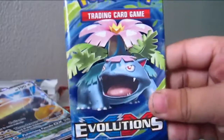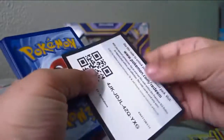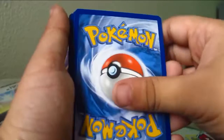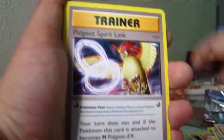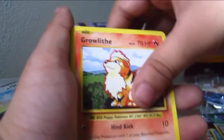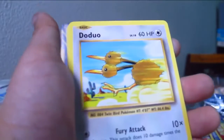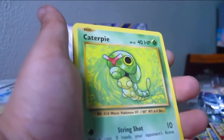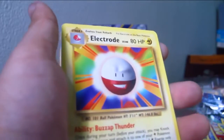Moving on to Evolutions. Here's the code, free from the back. Midorino, Pidgeot, Spearow, Arjun, Growlithe, Watchog, Pikachu, The Duel, Caterpie, Charmeleon holo, Electrode.